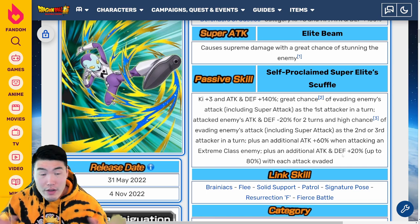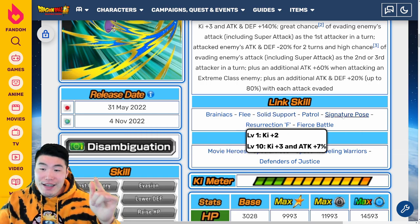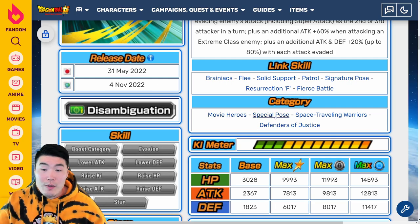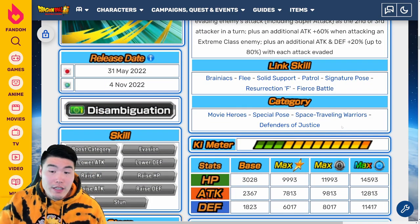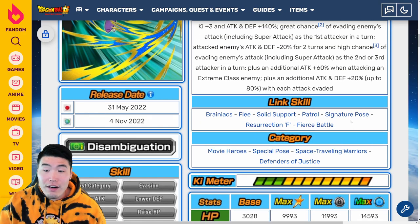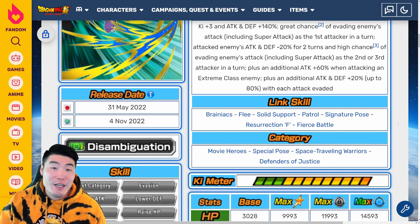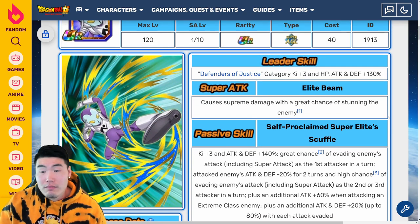Overall, a very good side unit — he's going to be one of your more reliable defenders and damage mitigators. Links are Brainiacs, Flea, Solid Support, Patrol, Signature Pose, Resurrection F, and Fierce Battle. Categories are Movie Heroes, Patrol Pose, Space Traveling Warriors, and Defenders of Justice. His teams are going to be a little bit limited just because he doesn't really fit into that many categories, and his links are a bit wonky, so it might be hard to find a great linking partner for him. But he's quite good.